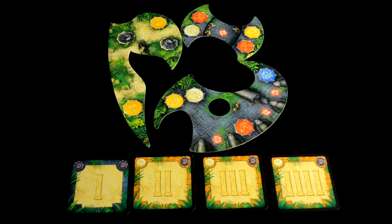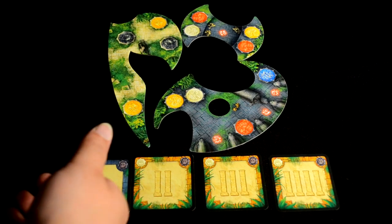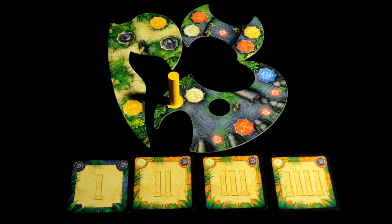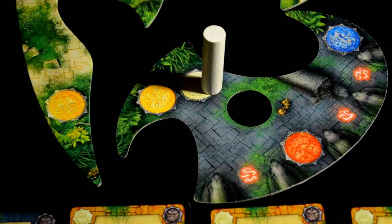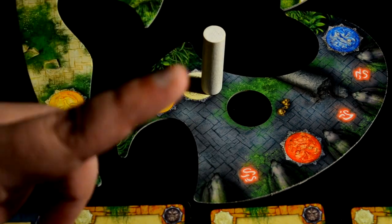This symbol means place columns — one, two, three, or four depending on how many you see on the card. This is usually simple enough: just place that number of columns on any temple floors. Anytime a column is placed, it will need to be placed on a matching base. This means you'll place blue columns on blue spaces, yellow columns on yellow spaces, and so on and so forth. No part of the column should be protruding from the base — like this example. Don't do that. It's bad.